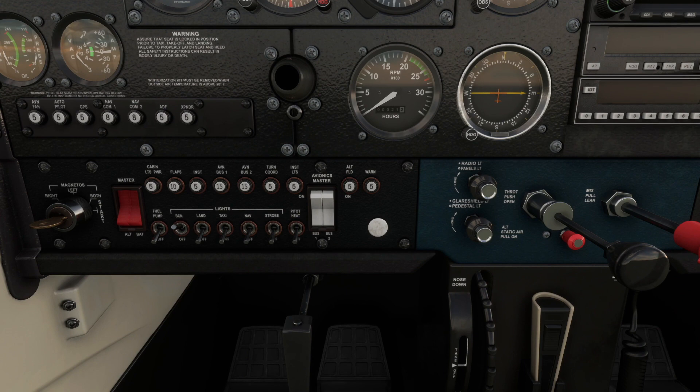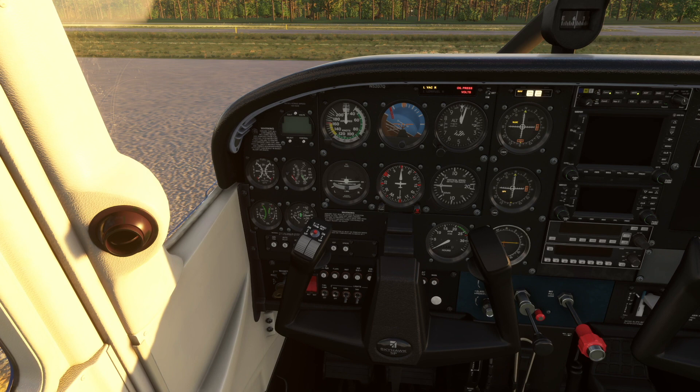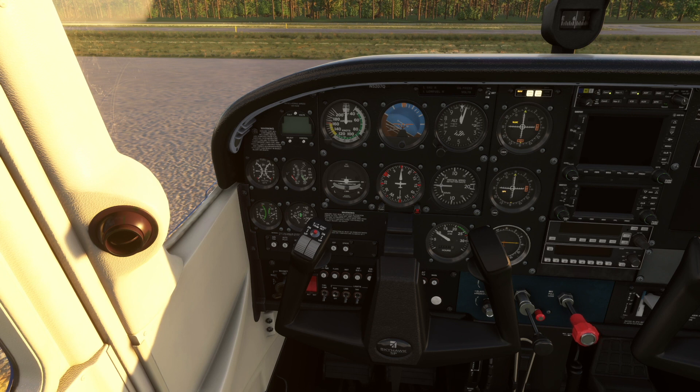Next, we'll head over here and crack the throttle, then call clear prop. Now we'll turn on the fuel pump and get the mixture into full rich until the fuel flow peaks. Then we'll pull the mixture back to idle cutoff and turn off the fuel pump. We'll crack the mixture a little bit here and head over to the magnetos — and we've got ignition start. Bring the mixture back into full rich. Our oil pressure looks good, so we can bring the throttle up to about 800 RPM.